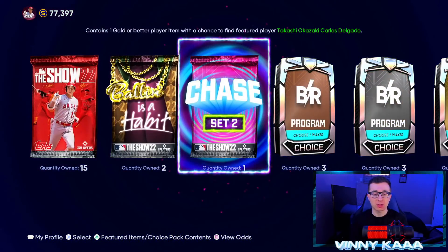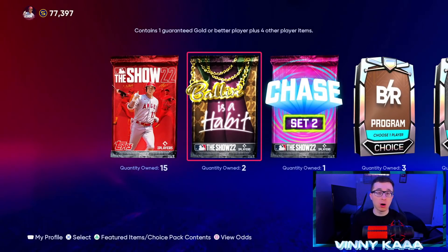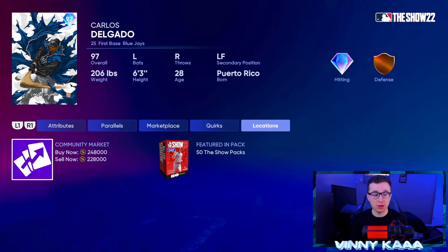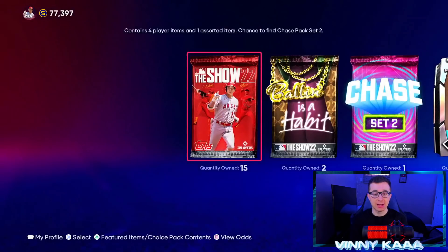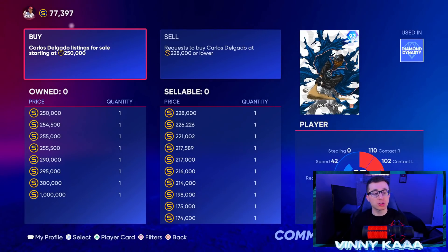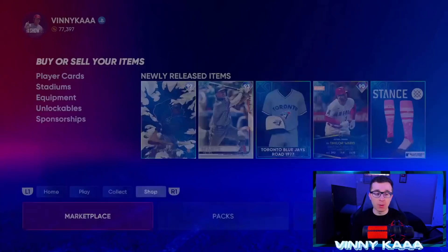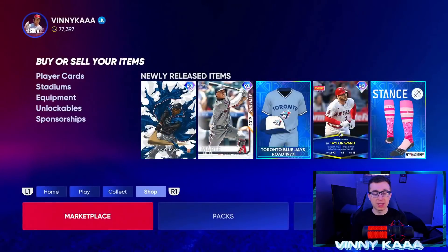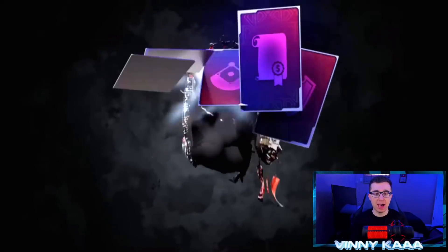Okay, so what do we have left? We have our spring cleanup ball pack which I really don't care about, two Bowlin habits, 15 standard packs, and that chase set 2 pack. Delgado is going for about 250,000 stubs on the market. Let me quickly check — there are about eight sell orders, cheapest up right now is 250,000 stubs. People are putting buy orders for about 230,000 stubs. Come on, we gotta get lucky and get this Delgado. We'll love the Marte too, but it's not looking good.